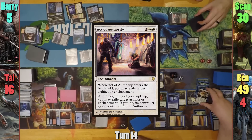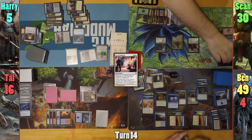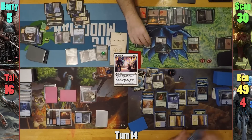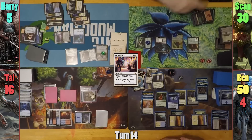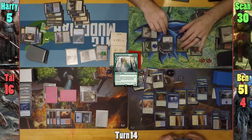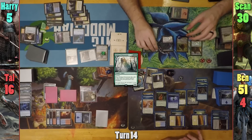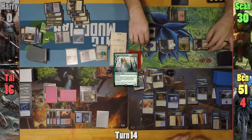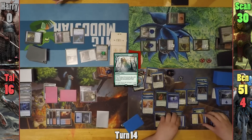Harry then casts an Act of Authority and exiles Ben's Sphere of Safety. Sean upticks Windgrace, discarding a Mountain, and pays the two green for the Centaur Vinecrasher to bring it back. It comes in with 18 +1/+1 counters tapped, gains Ben one life, and Sean draws two. Sean then casts a Moldgraft Monstrosity, not paying the study tax, which comes in tapped and gives Ben one more life. Sean moves to combat and puts a +1/+1 counter on all of his creatures. He swings both creatures at Harry, who unfortunately dies, creating a bit of a paradox — if Harry's dead, does he still get to control Ben's next turn? We believe he doesn't, so it doesn't really matter, and Sean passes to Ben.